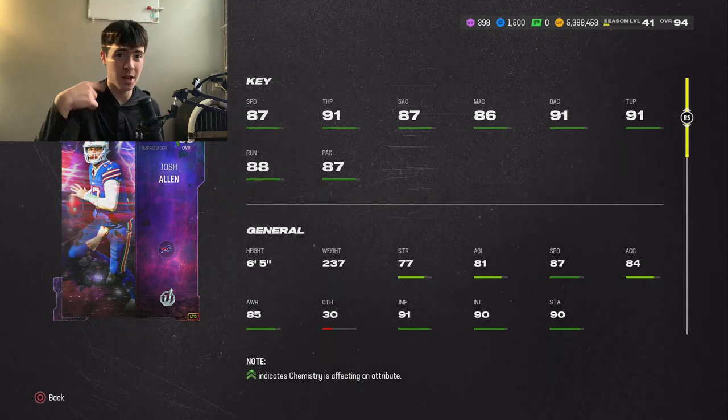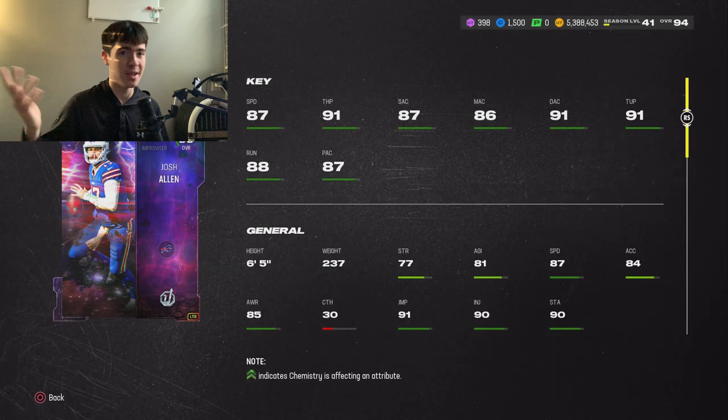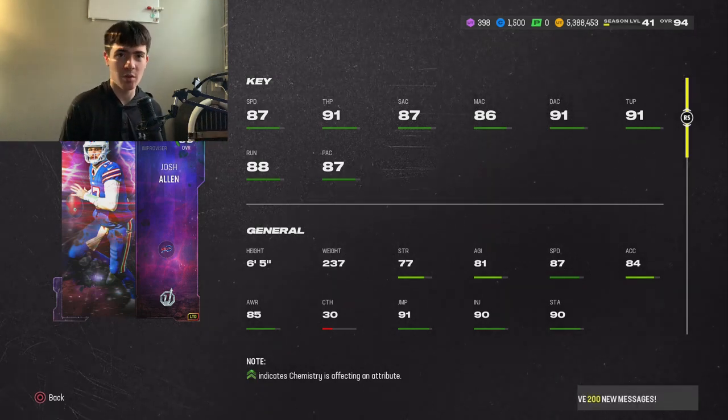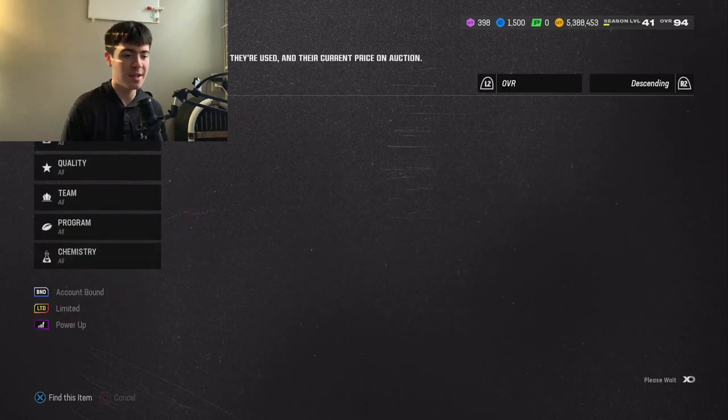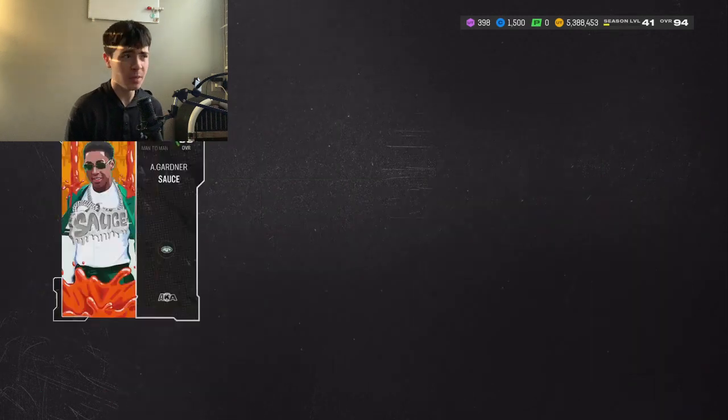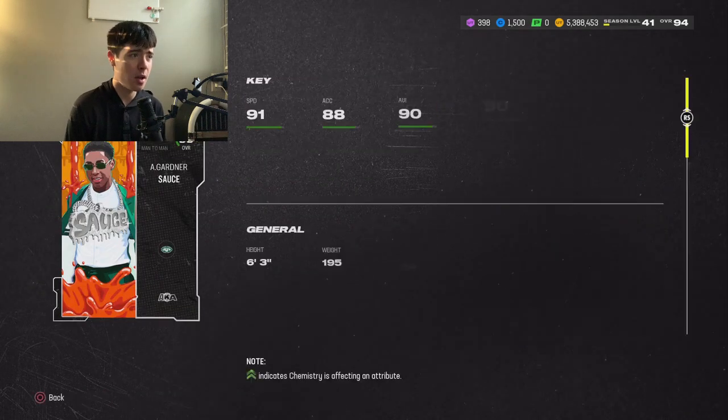He's at rental price — 410K, probably even cheaper, maybe around 400K. Josh Allen is an incredible quarterback, definitely a guy you can go get, and I feel super confident you'll win games with that card.